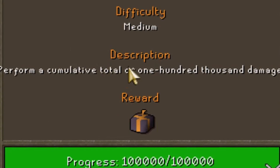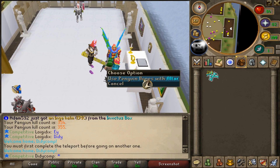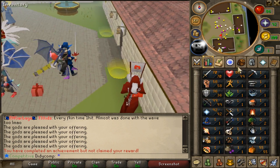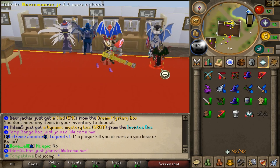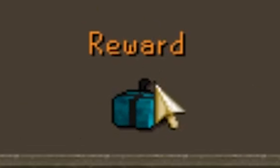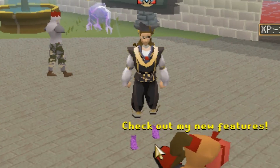We got another achievement for dealing 100,000 total damage and opened the dream end box — got a bong-style item, which is hilarious. With 248 penguin bones on the altar we hit 92 Prayer and can now use Soul Split — let's go! We have 61 bones left, not enough for 95 and Turmoil, so we'll go back to penguins later. We've got a requirement to kill Vendera once for a 2k19 box. With Soul Split it's doable — we killed Vendera, claimed the box, and somehow completed the full noble set. We might be the only Iron Man in game with the full noble set.